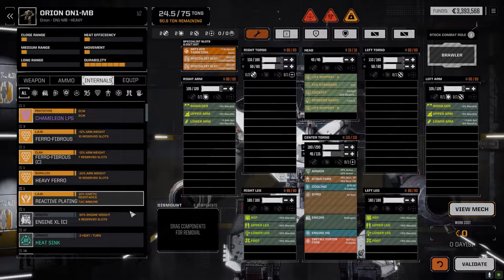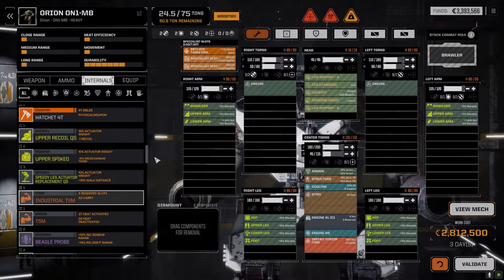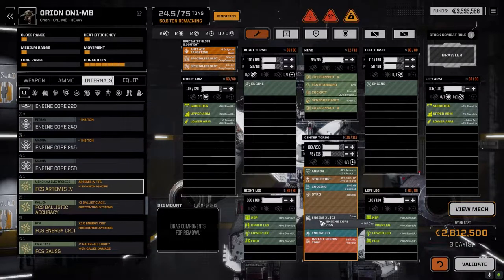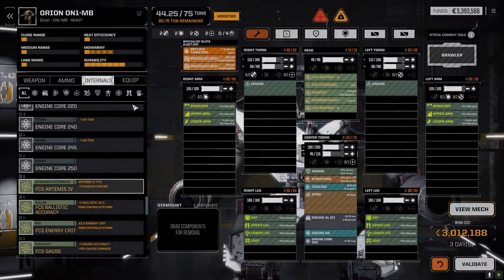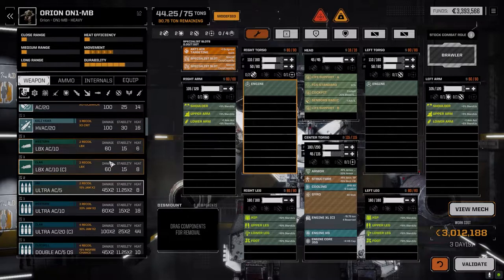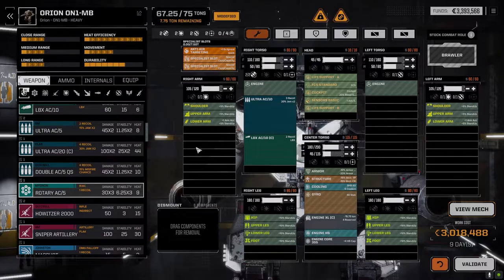So that's an issue. I could drop a Clan XL engine in — it's going to be pricey — and then drop in a big core, a 355, to give it some mobility. It says 4/7 but it's really like 5/8 mobility because it's giving me five bars. That gives us like 30 tons to play around with. I was messing around with a couple of ideas — one is going an Ultra 10, LBX 10 build.